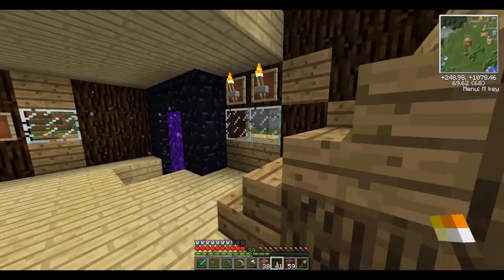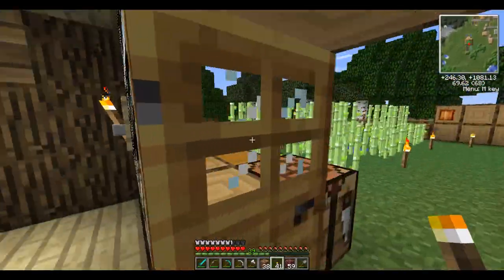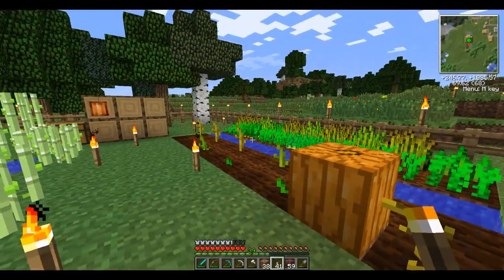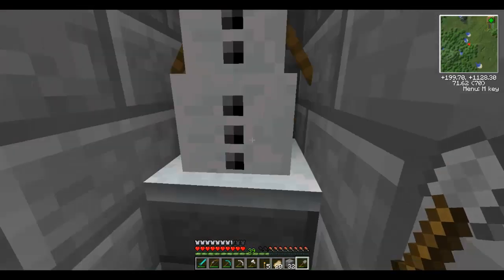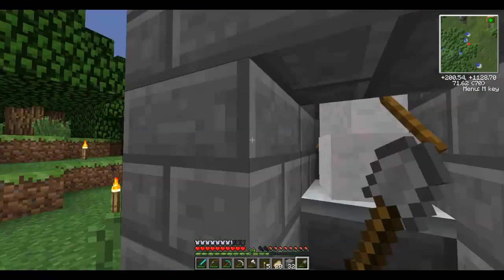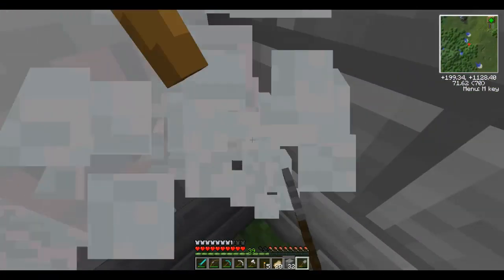I'm gonna cut some parts out and I'll show you me building the outer frame of the entire farm. See you guys in a bit once I get some resources. So I just wanted to make this little infinite snow thing. This is a forest biome near our house, so I was really lucky. And we just hit the corner and we get infinite snow.